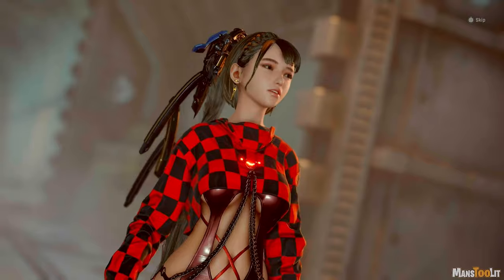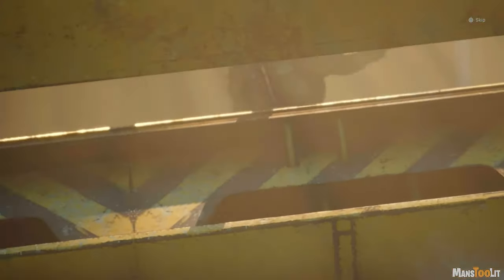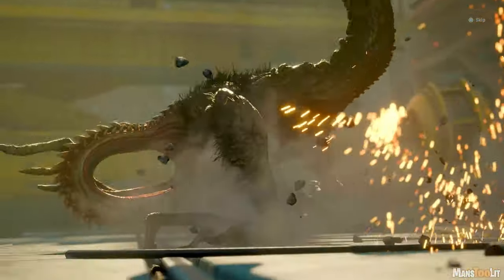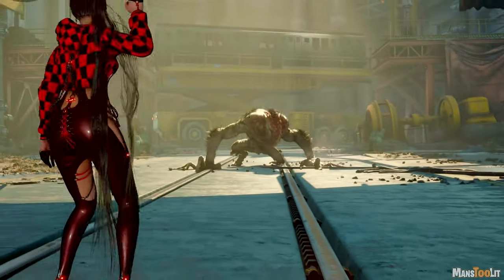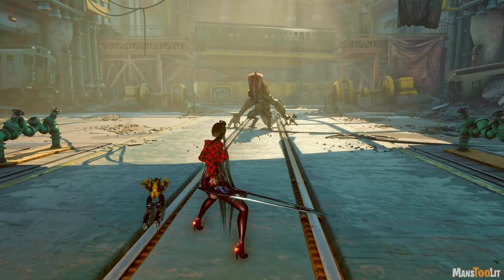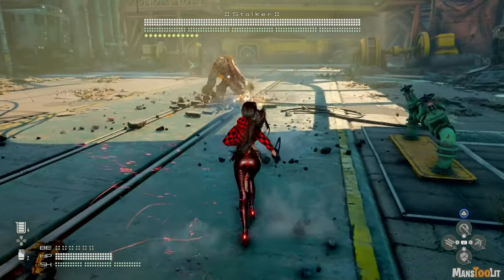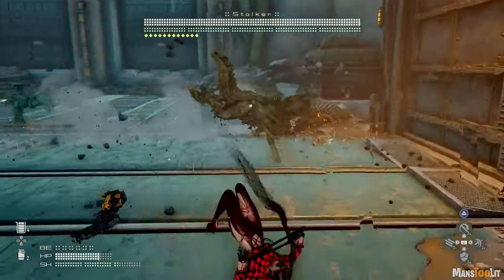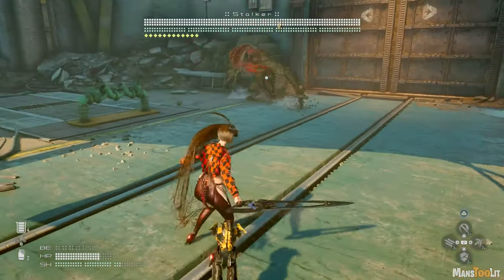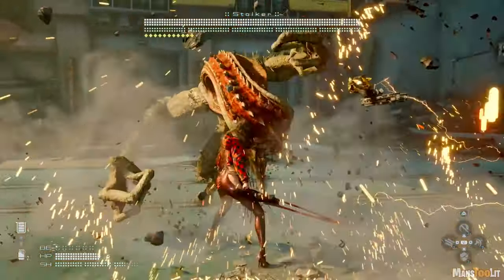These cutscenes look too crispy. There's this guy — straight from Silent Hill. I noticed that I have most of my abilities unlocked, if not all of them. I played the demo so I know some of the abilities, like there's a dodge attack and parry attacks.